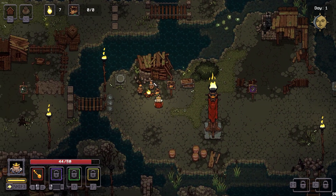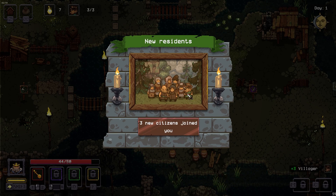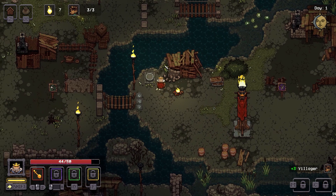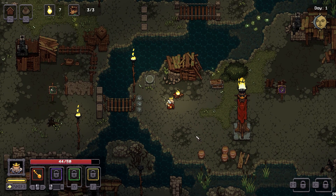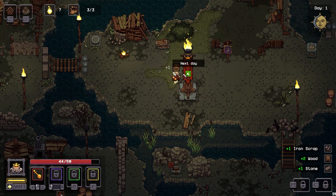We have a barracks — adds new citizens, three. What does the three mean? Three citizens have joined us! We got some residents. It takes a village, as they say. Next day. Interesting.